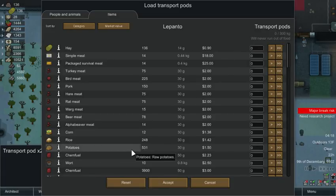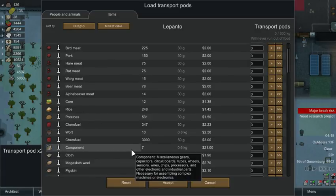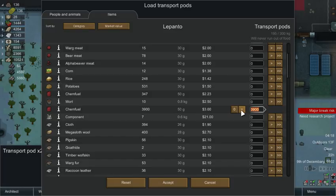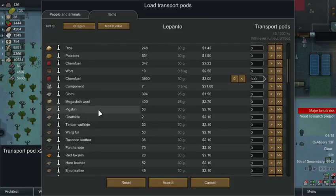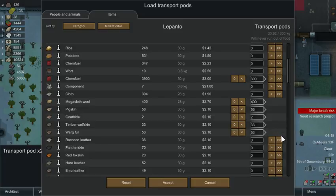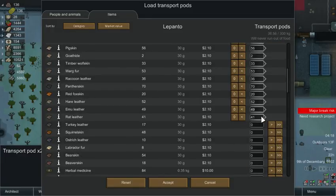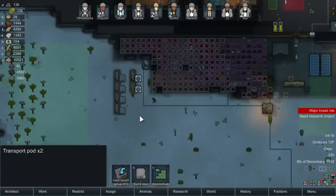We've got 500 some potatoes, 300 kilograms to launch out. Chem fuel — we got a lot of chem fuel. We're going to take some of it, not 3000, probably about 300. Takes 15. We're going to take all the skin. We can do 300 — oh my god that's a lot. Okay let's cancel this for a second.